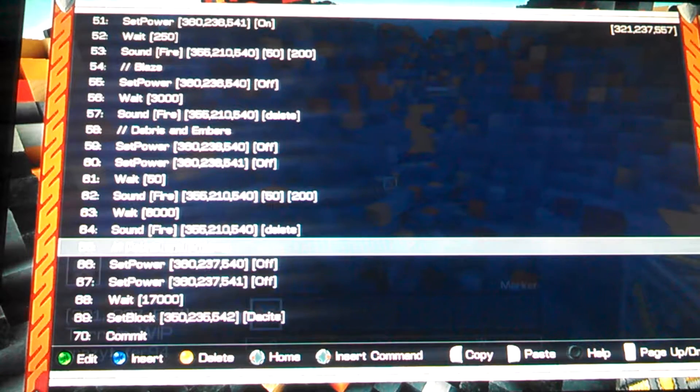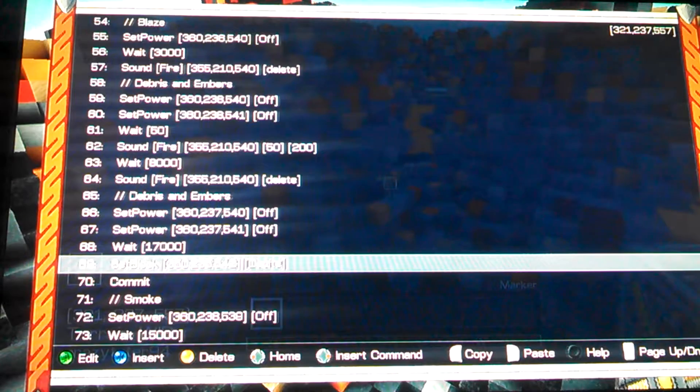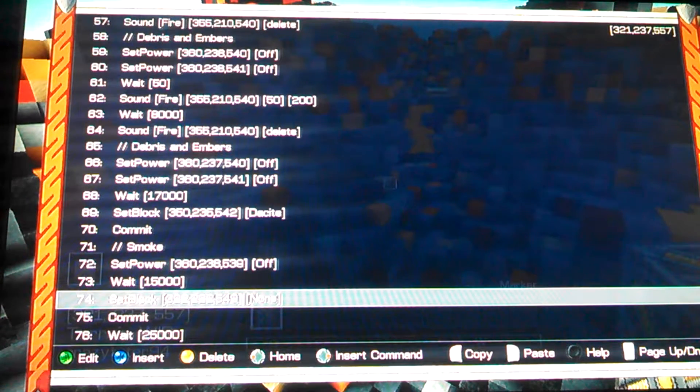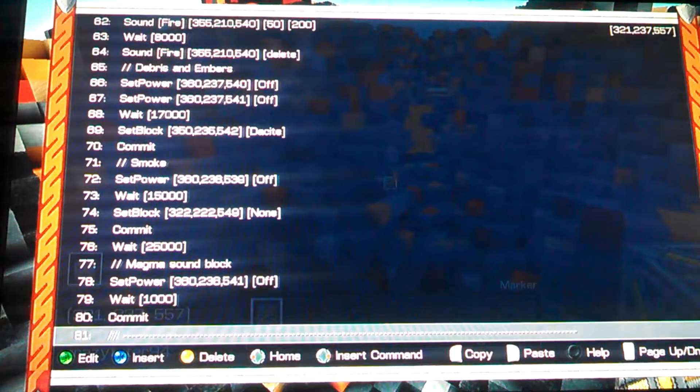Then I set the power for the rest of the embers off and wait 17 seconds. Then I get rid of the lava where it's flowing out and put it back to dacite, so it blocks off where it's pouring out and the lava stops flowing — it looks like it's drying. Then I commit again. I turn off the smoke, wait 15 seconds, then turn off the other lava since it's lower down — I had to wait for the top lava to dry out so the lower one catches up. Then I commit again and wait 25 seconds, turn off the magma, then wait a thousand ms and commit at the end to make sure everything is refreshed.